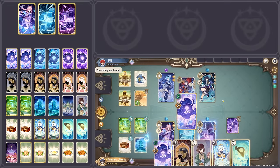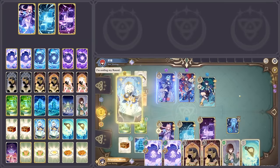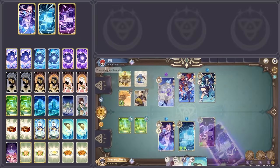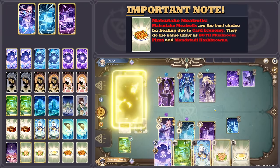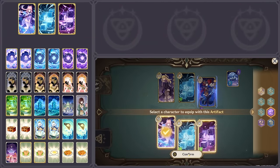The rest of the deck is fairly standard. Von Arana is great for hoarding dice and pairing with the artifact combo for massively outpacing the opponent on dice. The Bestest Travel Companion helps with dice rigging to ensure the two cubes can use their skills, especially the Electro Cube, and the food cards are there for sustain, with even a Tevyat Fried Egg for even more resurrections. With that being said, let's get into some matches and see how the deck does.